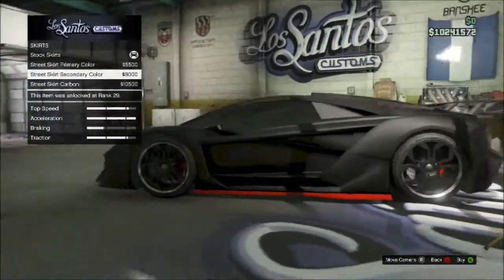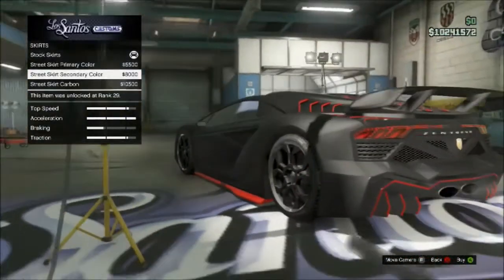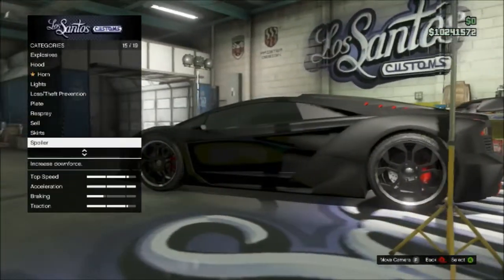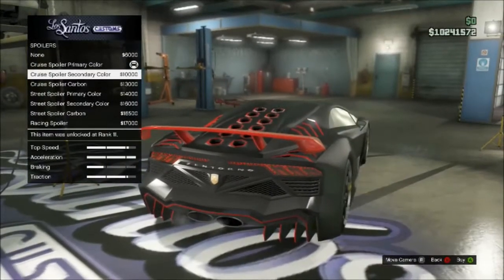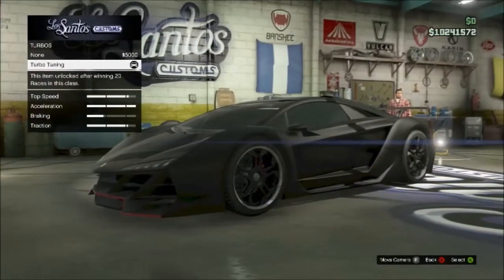In my opinion, the skirts should be this — it doesn't match perfectly but looks best. You need stock skirts. Spoiler — you're going to need the cruise spoiler, primary colour. Transmission — your preference. Turbo — highly recommend it.